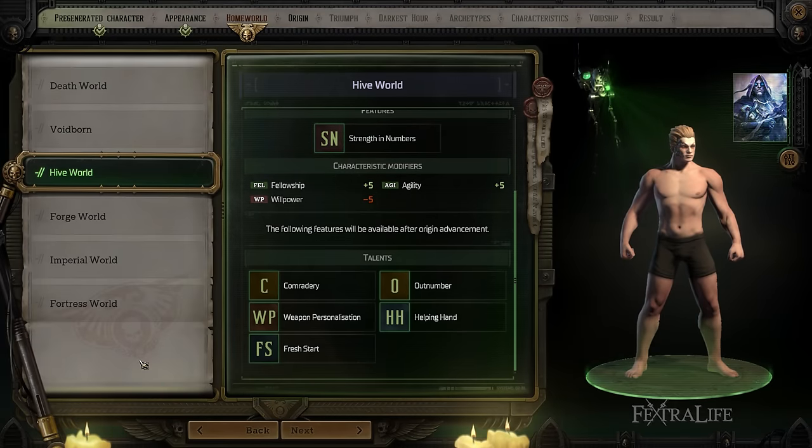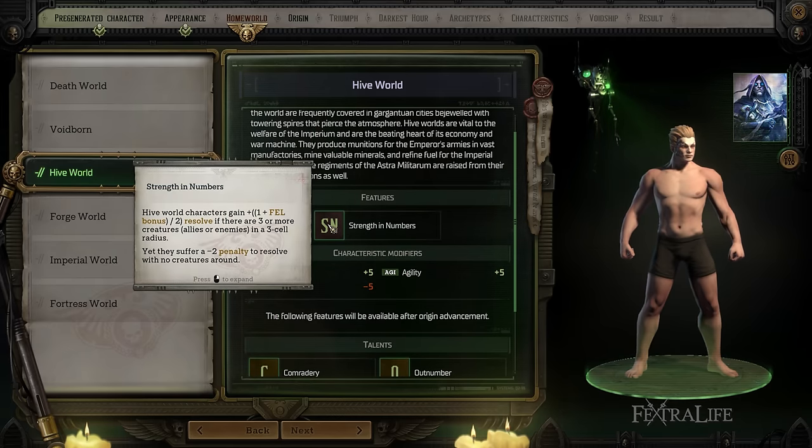Hive World gives you Fellowship and Agility, which is good for basically any class, and you lose a little bit of Willpower so you might not want to be a Psyker here. Strength in Numbers makes it so that you gain more momentum when you're surrounded by enemy characters or when you have allied characters next to you. Momentum allows you to use heroic feats more frequently in combat, which can be really strong if you build for that. You basically need to be positioned next to other friendlies or lots of enemies — either a frontline melee character or a backline ranged character.